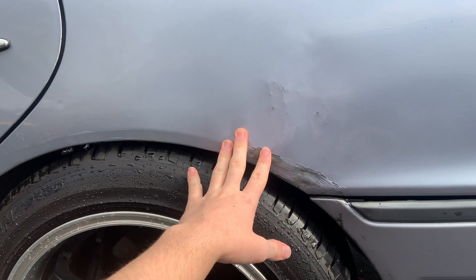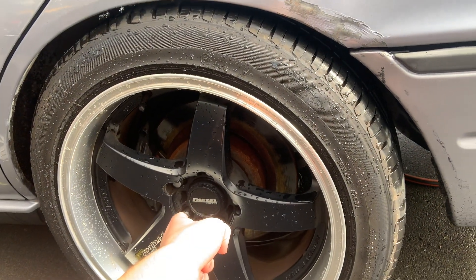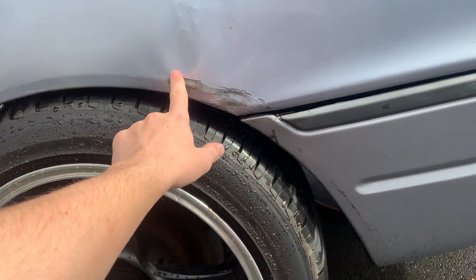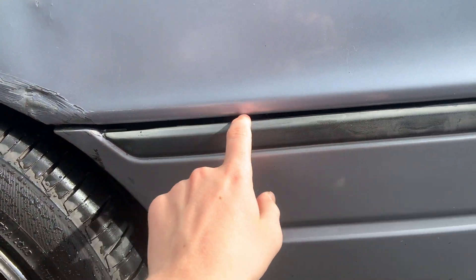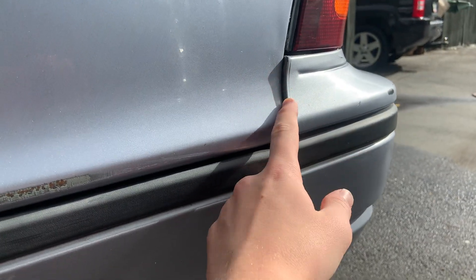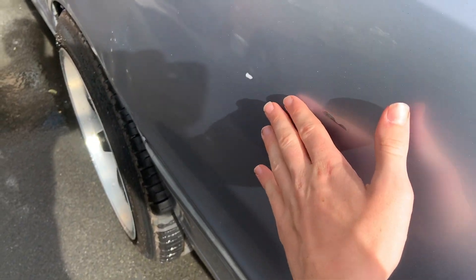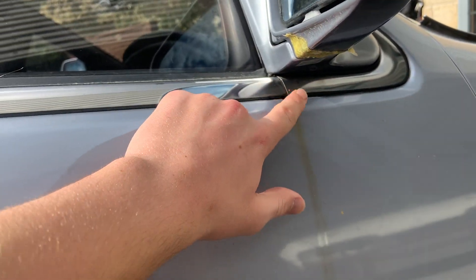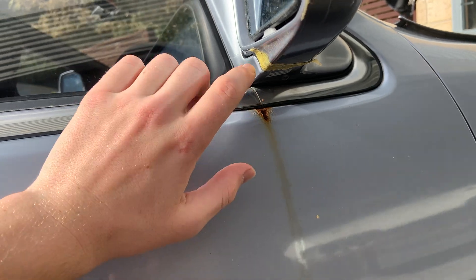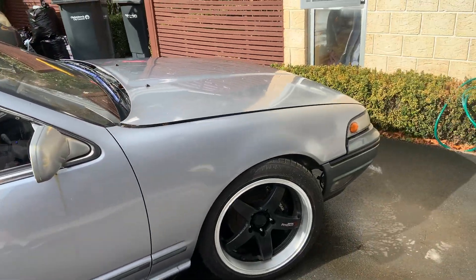This car is definitely not perfect by any means. One of the biggest flaws is this rear guard — the previous owner forgot to do up the wheel nuts when they went to do a skid, and the wheel came off. You can see it damaged the guard here — it's crinkled a bit. This area has been affected too, there's a pretty big gap and it's even pushed the bumper out a bit. There are a few marks up here as well. Coming around to this side, under the driver's mirror it's starting to rust, which is quite a common problem on these — so I really do want to get this thing painted one day.